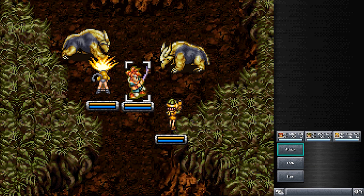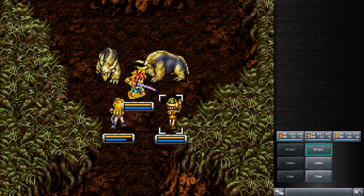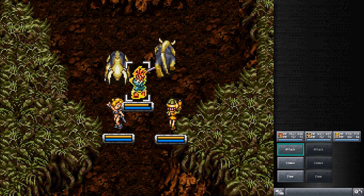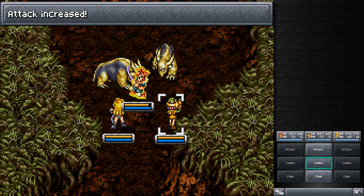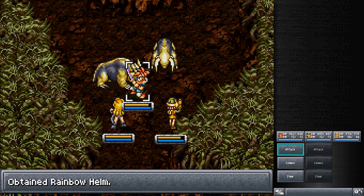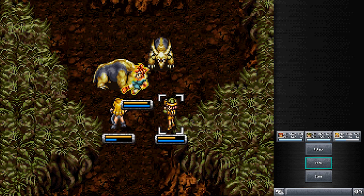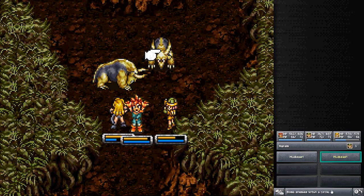These guys are Mud Beasts — you attack one and its attack power increases, not exactly what you want to see. They start out very low and aren't really all that strong. I'm just gonna make sure there's nothing to gain from charming them — present Rainbow Helm? Yes there is! What am I saying, of course. I'll wait to attack them just to be safe, and we're gonna get another one. I knew there was some enemy you could steal better helms from than that ripoff shop was giving you.